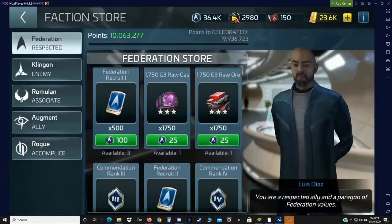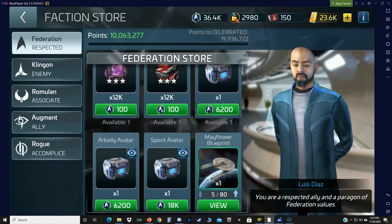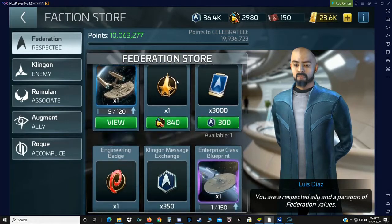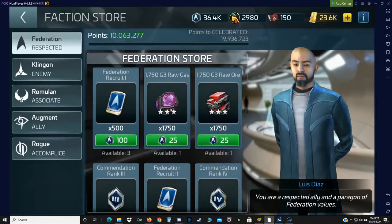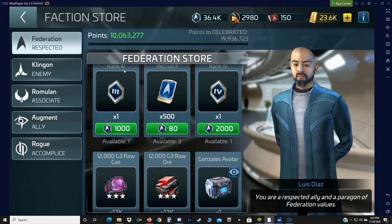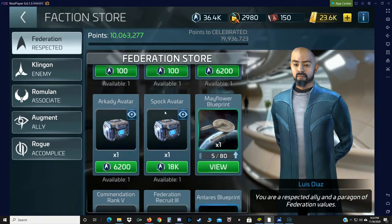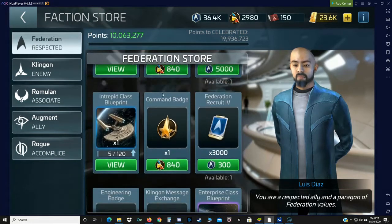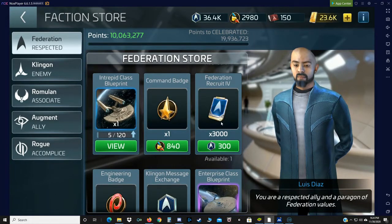Now we're going to hop back into our Factions store. At different tiers you can buy Federation Recruit Packs. You can also buy ships — Mayflower, Terry's, Saladin, Intrepid, and of course the Enterprise. When you first get tiered up enough to buy these Faction Packs, they cost 100 credits a piece. I really don't recommend the 100 credits a piece. If you're really antsy to get started, you can start purchasing when it's down to 80. If you wait just a little bit longer, the Recruit Packs drop down to 60. And then at Faction Lock, you get this handy little pack — 3,000 Recruit Packs for 300 credits.